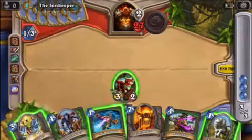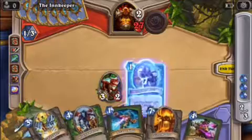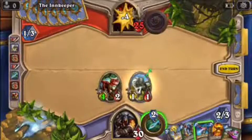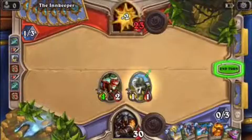Your other minions have 1 attack. You can pretty much just go 1 Timberwolf and increase his attack to 4. And then we can use 2 mana to block him again. So we can end the turn.